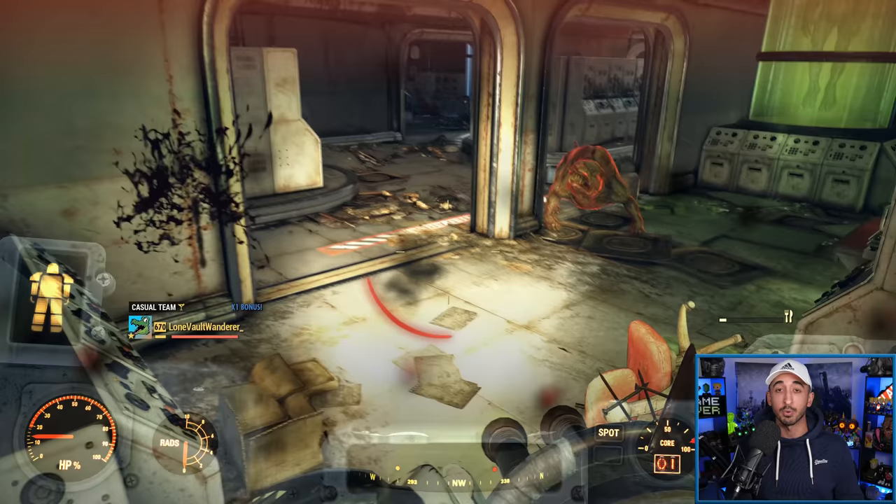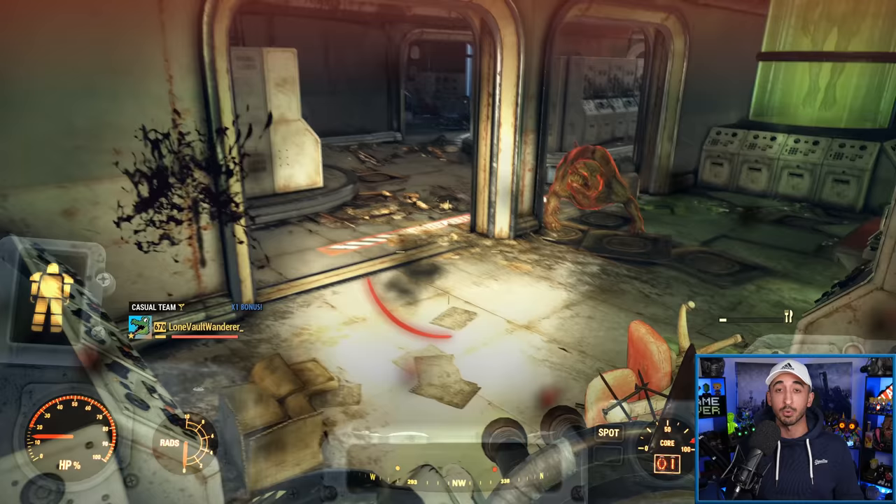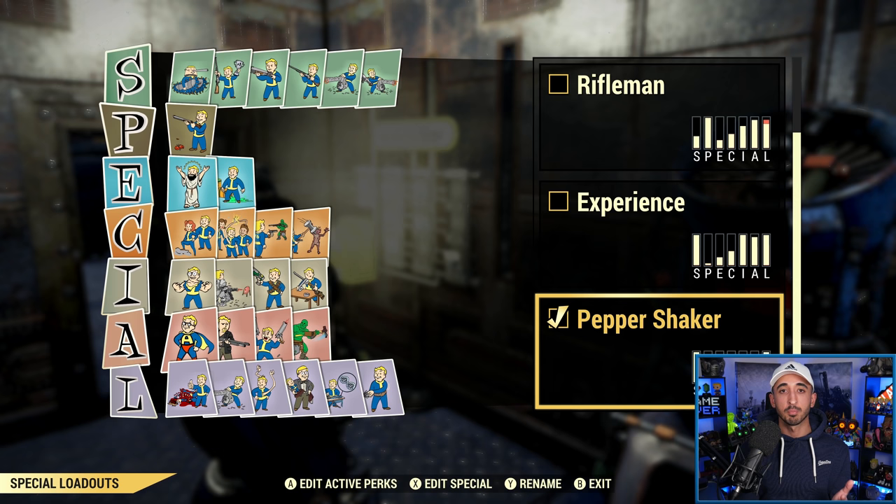Now I want to go back to my camp and show you the actual build for this gun. We're in the game — let me show you the build I've created for the Pepper Shaker, and then later on I'll show you the mods I like to use for this particular gun. Yes, this is a low health bloodied build — it's what I usually cover on my channel because it's what I like to use in the game.